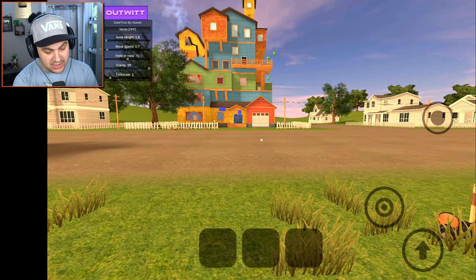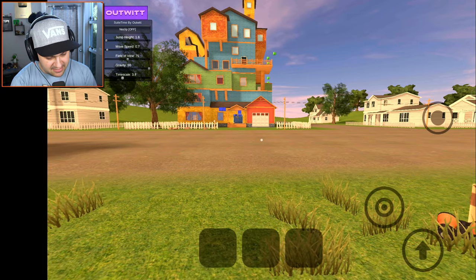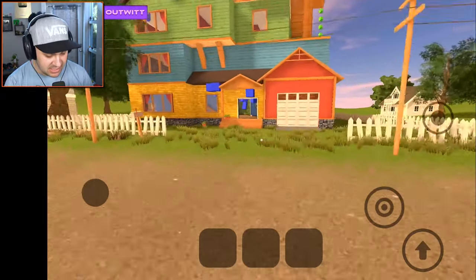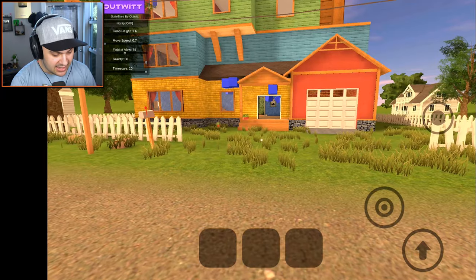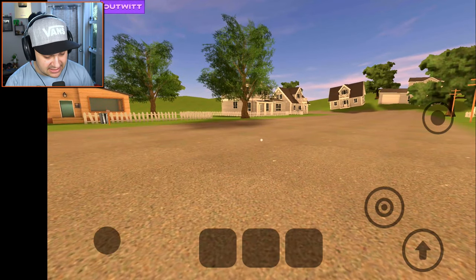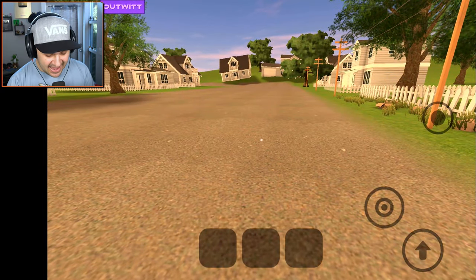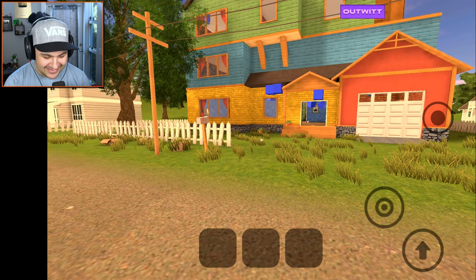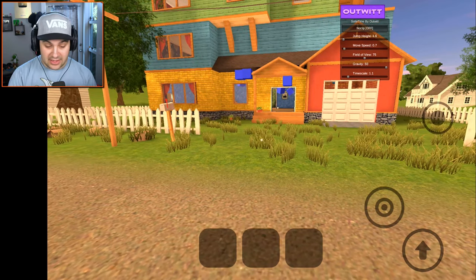There's still one more tool we need to check out — the time scale. I assume if we go up it's going to slow time down. That is not slowing time down — that is definitely speeding time up. Everything's moving way faster now. Can I go the opposite way? I just set it to zero — it stopped time and I actually can't move. I can look around but I can't move — that is very, very interesting.